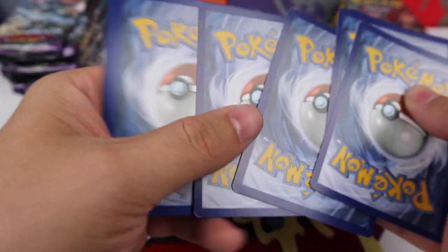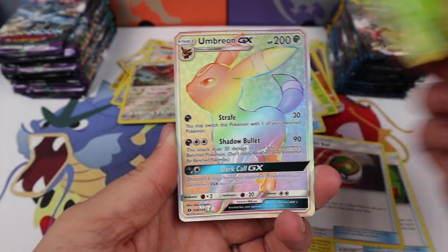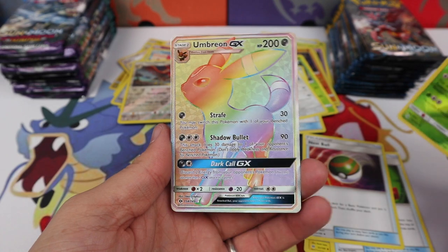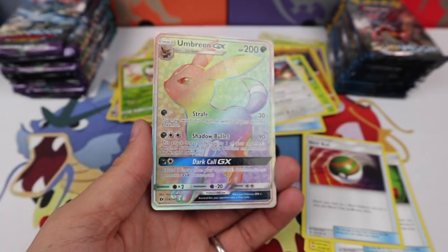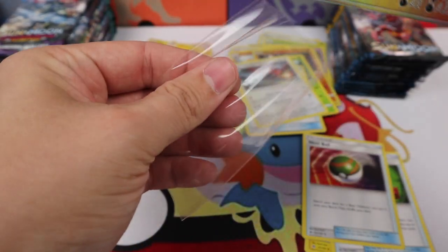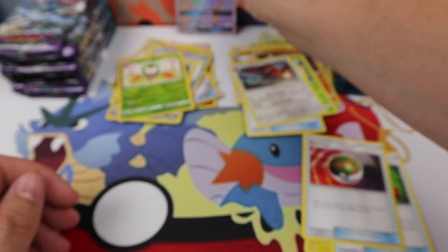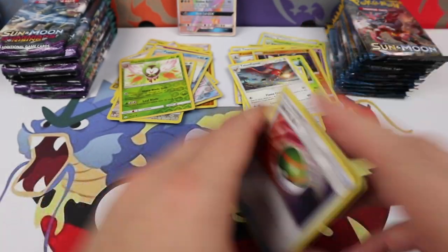We have a Charjabug, Rotom Dex, Nest Ball, Dartrix, Umbreon GX — Hyper Rare. Very nice. Looks like we were right — we were going to hit that Hyper Rare in this combo box. Very nice too, being Umbreon. It's like my second favorite Pokemon.